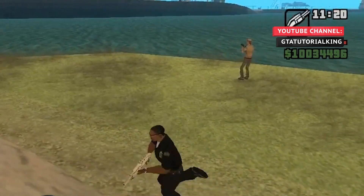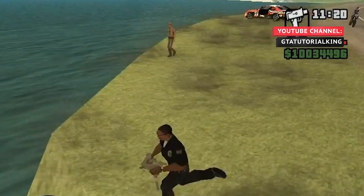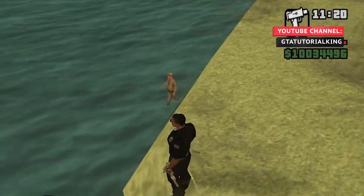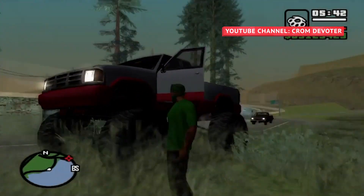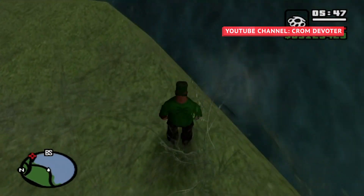In Grand Theft Auto San Andreas, which is probably the most haunted game in the series, this particular pedestrian may spawn at the edge of the Los Santos Inlet, taking photos of the view. After a bit, they'll lower their camera, walk straight into the water, and die, giving the appearance that they wanted to take at least one serene photo before shuffling off this mortal coil.